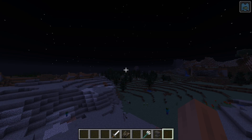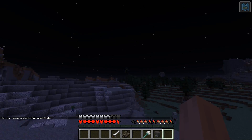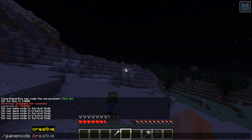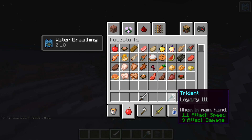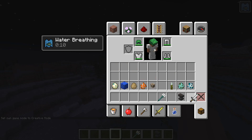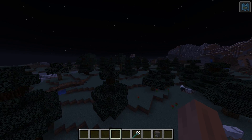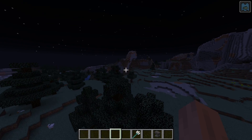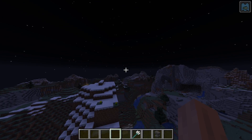We also have dried kelp, which you can eat. Pretty basic. Oh, don't get shot — oh, it's a baby zombie! I almost died there. Look at this — we have tridents. The attack speed and attack damage display is green now, which is pretty nice. I'm still getting used to the changes in 1.11 and 1.12, to be honest. The game has a lot more depth now — it's really becoming something.